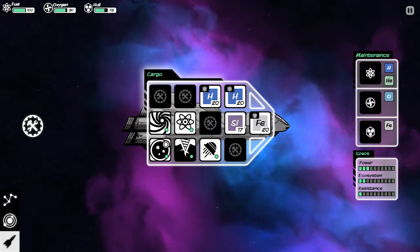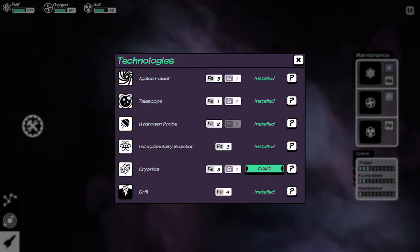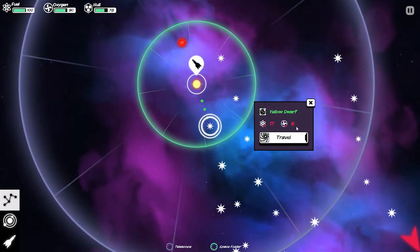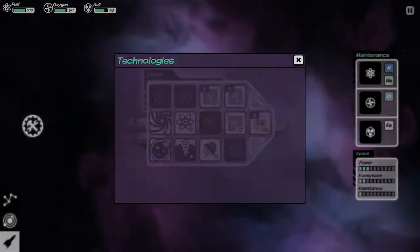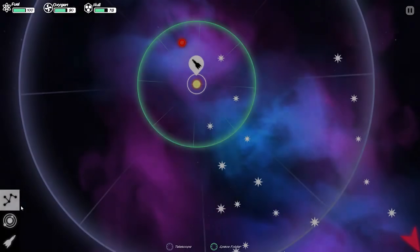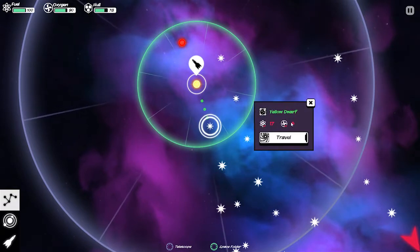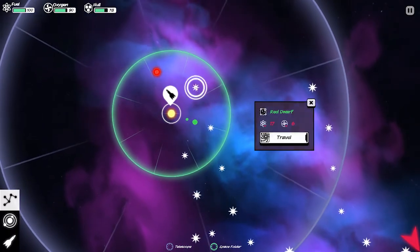But first, let's pick this planet — it's going to take 6 oxygen and 17 fuel. Let's create our cryonics. Now we have our cryonics. So logically, if the cryonics is actually working, this should take less oxygen. But it's not — it's still going to take 17 fuel and 6 oxygen. And that's a red dwarf, so let's go to the red dwarf.